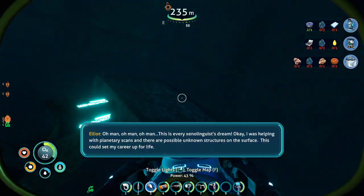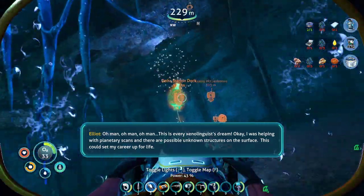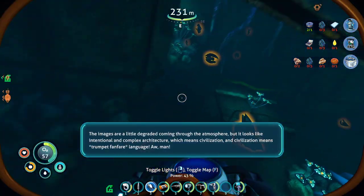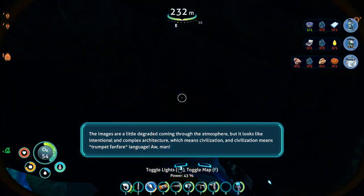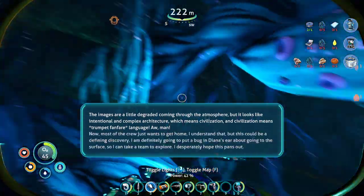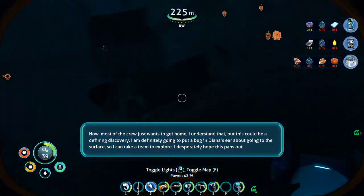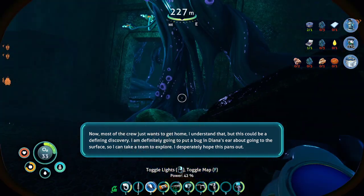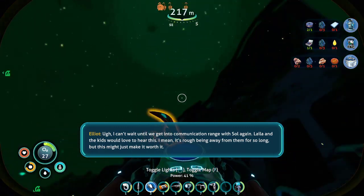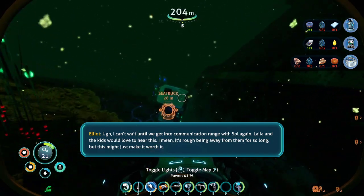Just take a minute — it's edible. Oh, there's a vent! There it is! Oh man, oh man, oh man — this is everything! Before we go through — I was helping. Grab the oxygen plants. There are possible unknown structures on the surface. This could set my career up for life. The images are a little degraded coming through the atmosphere, but it looks like intentional and complex architecture, which means civilization — and civilization means language. Oh man. Most of the crew wants to get home — I understand that. But this could be — what the fuck did I leave the sea truck? I'm definitely going to put a bug in his ear about going to the surface so I can take a team to explore. I desperately hope this pans out. I can't wait till we get into the community and get to rain for soul again. Leila and the kids would love to hear this. It's rough being away for so long, but this might just make it worth it.